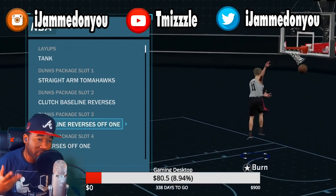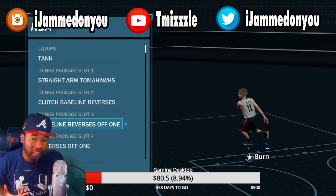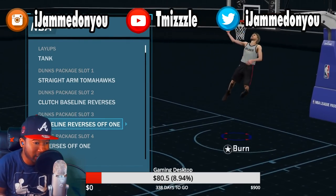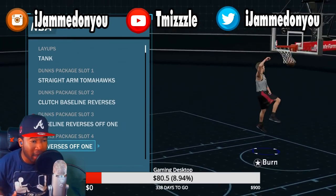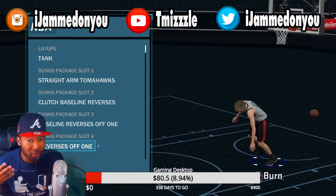But this one right here is one of the best reverses — the baseline reverse off one. Everybody should know about this one. Very easy, doesn't really get blocked. If you do it at the right situation, it does not get blocked. The next one is reverses off one. You can do this one in traffic and it does not get blocked at all — one of the sleeper dunk packages on this game if you're not already using it.